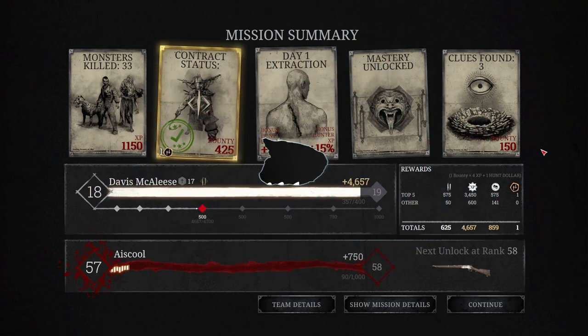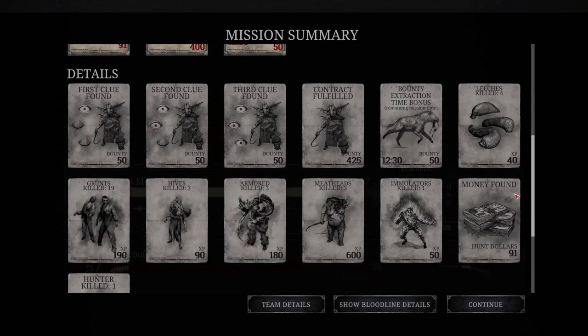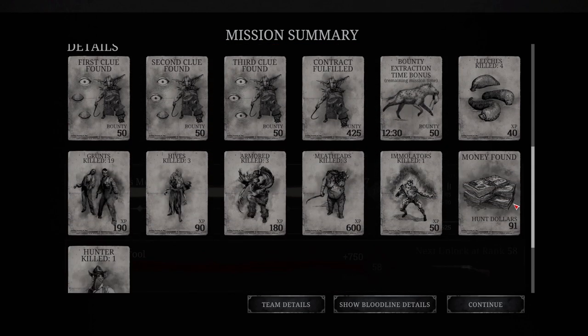At the end of a mission, if you click on Mission Summary, you get to see in detail how many monsters you killed and how much experience they all were worth. Keep note that if you die in a mission, your bloodline is only going to get half of that. What monsters are your least favorite? Do you hate the meatheads? Are you scared to death of the water devils? Also, did I get anything wrong or did I miss anything? Let me know in the comments. But until next time, hit subscribe and keep an eye out for more Hunt Showdown content on Games with Nobodies.